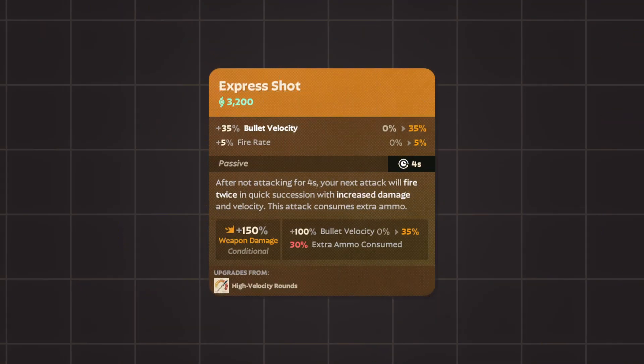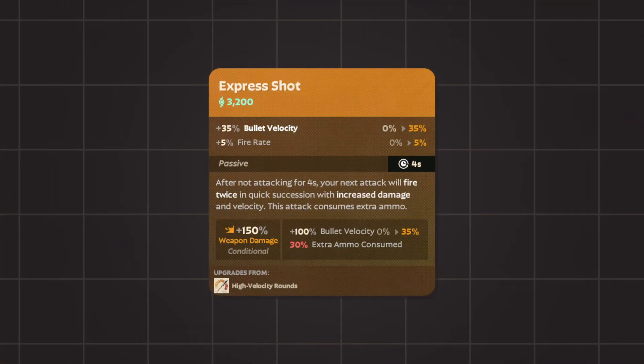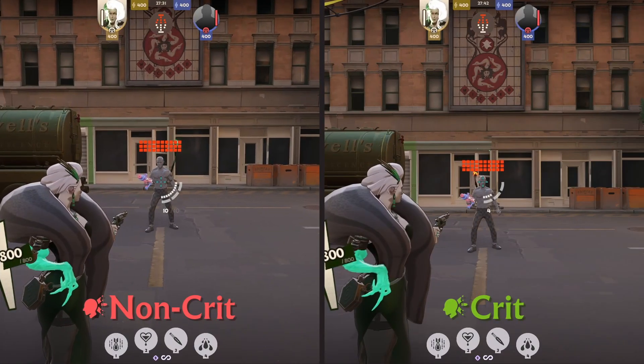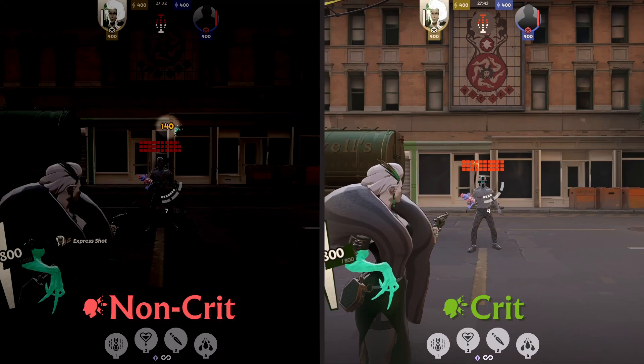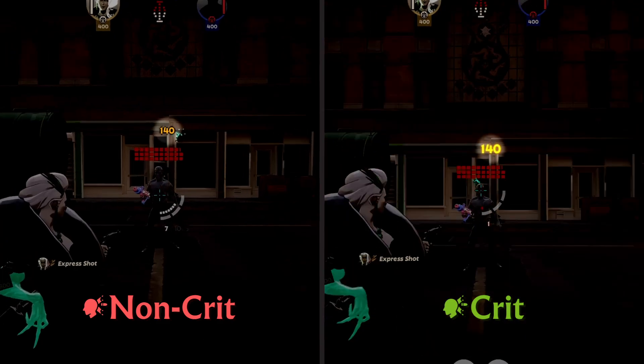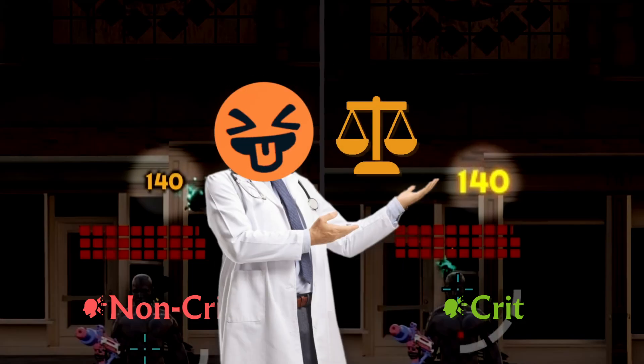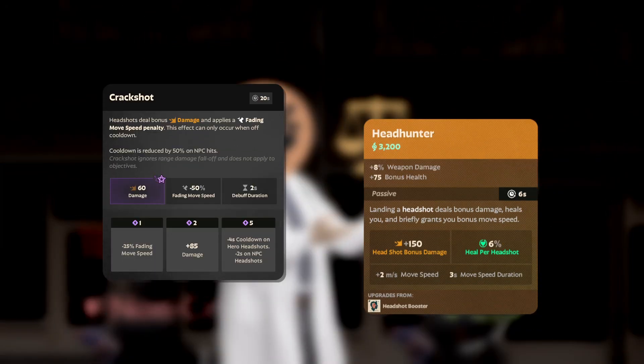There is a significant interaction that isn't detailed in Express Shot's description: it cannot crit. You can see this in the side-by-side example — the left showcases both Express Shots hitting the body, and the right showcases both Express Shots hitting the head. The damage is identical, showing that Express Shot cannot crit. This was likely done intentionally for balancing reasons, as the poke potential would be otherworldly when combining it with Holiday's Dream and Headhunter.